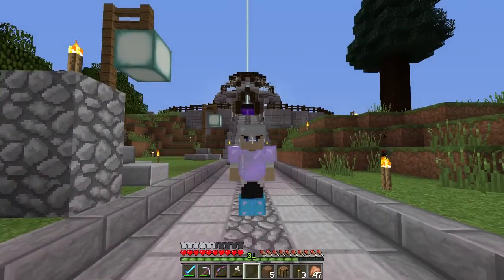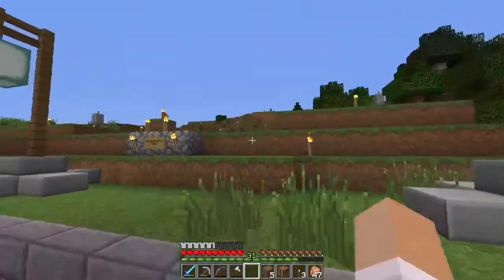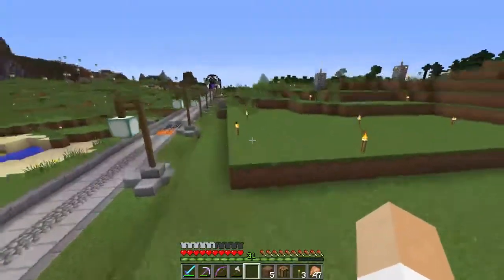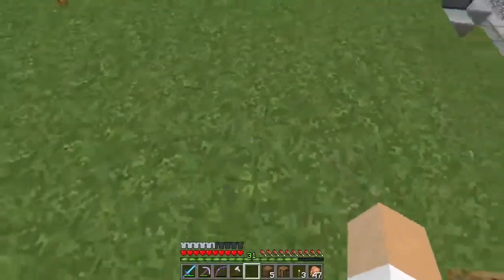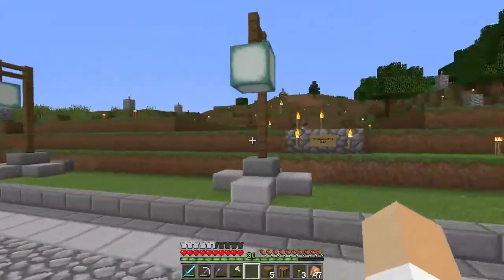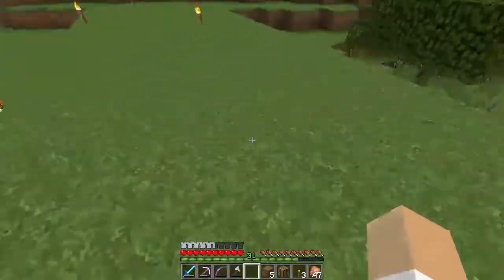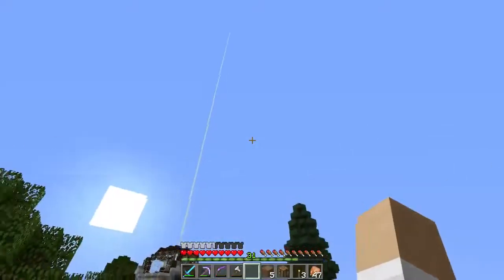We're going to be working on my new spawn house, which is right here. This is kind of the layout a little bit — I laid it out just a little. I'm going to go with like an ancient Egyptian look, or something of that nature, with pillars here and beams going across.